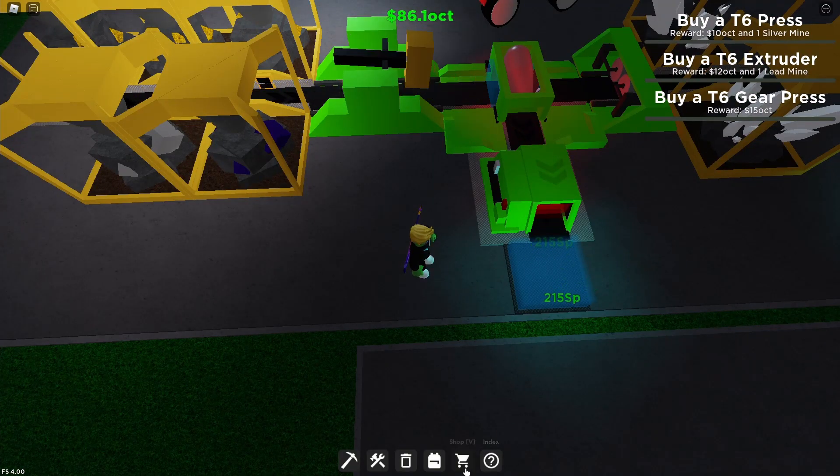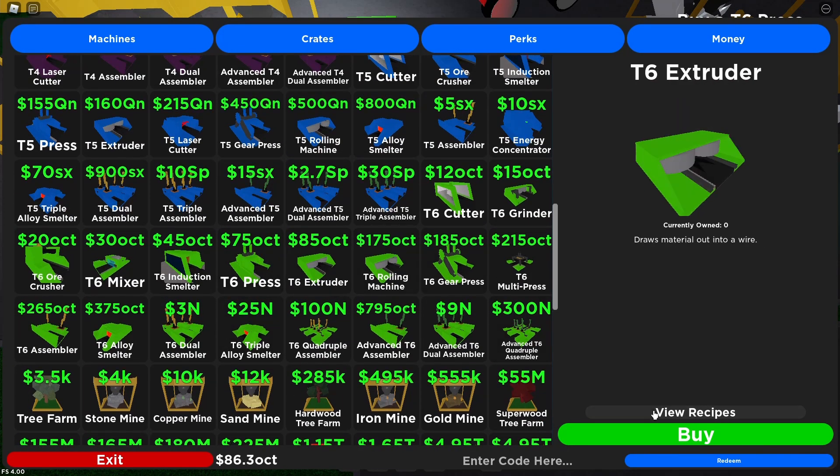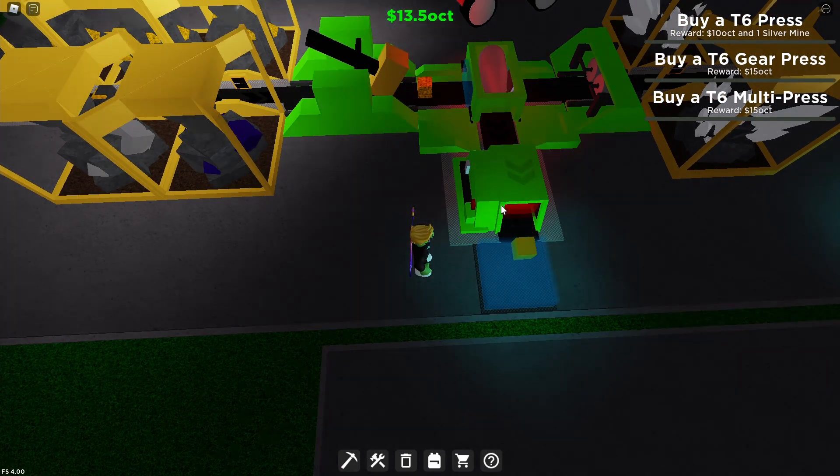We're back — we have 85 octillion so we're gonna buy the extruder. Bought it! Got a free lead mine and another 12 octillion.